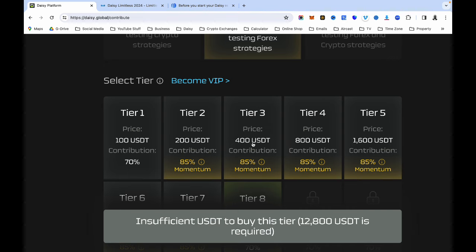This video is mainly for people who are already in Daisy. If you've been in Daisy for more than six months and you are still in tier three, it means you are not growing. You need to grow, you need to move up the ladder — level up, move up, don't stay there.